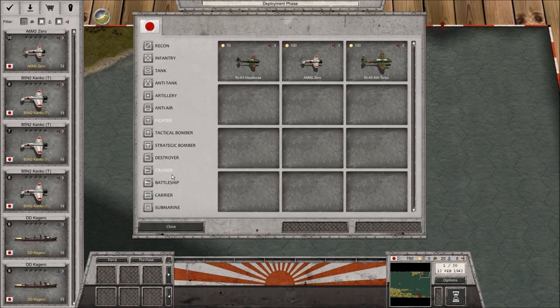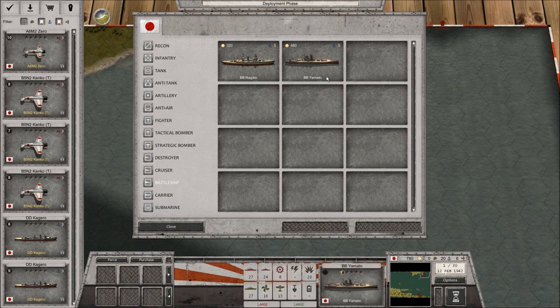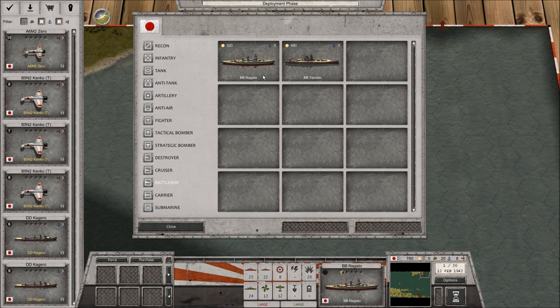We're going to start taking a look at the ships we can buy. The Yamato is a beautiful ship but she's also incredibly expensive. If we went the Yamato route we could only buy one - we can't afford two. That's why I'm kind of leaning towards the Nagato, because it's still big guns but it will allow me more money to spend on things like cruisers and destroyers.